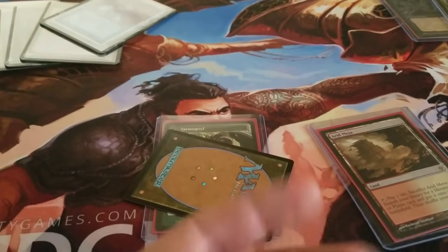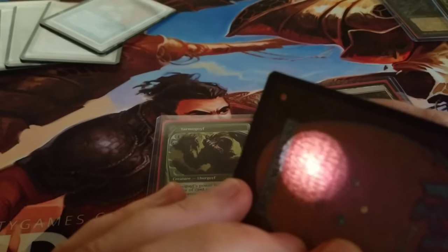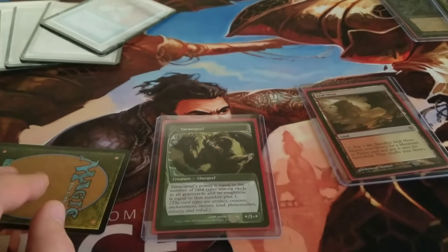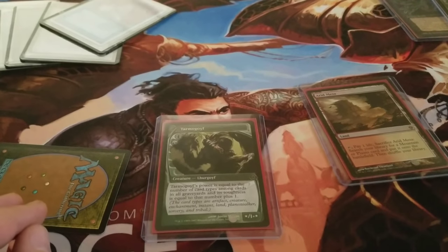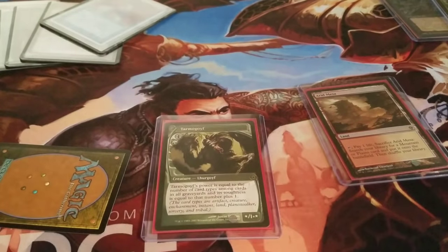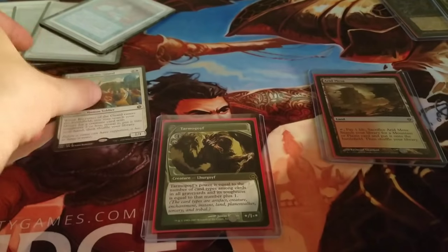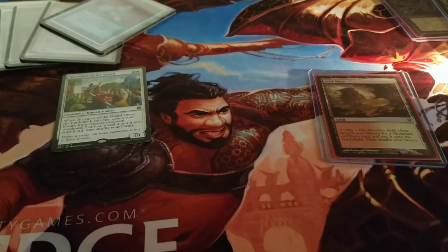Hopefully you guys can see — it shines through kind of blue, right? And for comparison, I have the fake Ancestral Recall that came in a lot. Let me grab that really quick. I did this right before I started taping and I was like, oh yeah, that makes sense — I can see why the light test works now. Recruiter of the Guard: test passed.